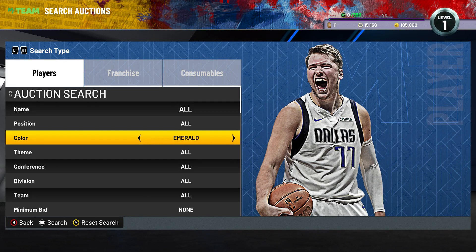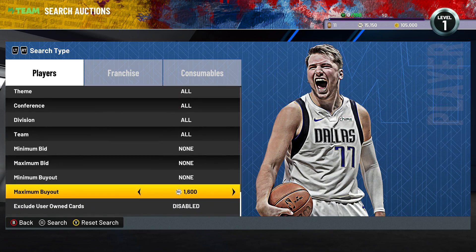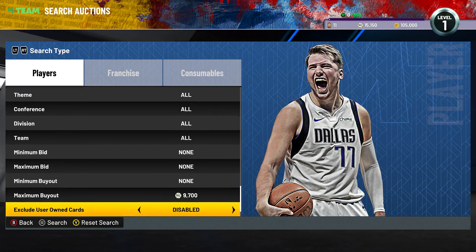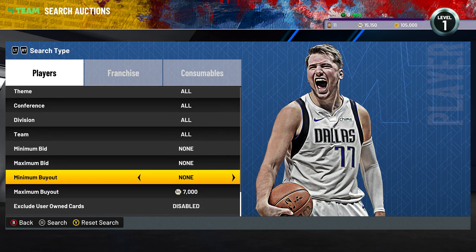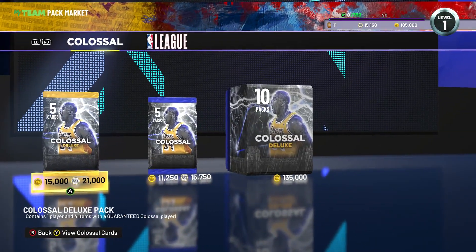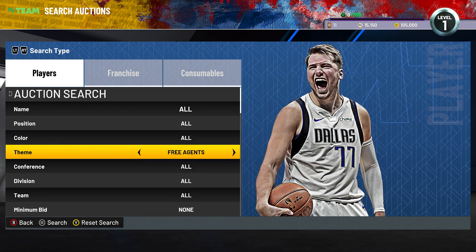The next one I'm going to recommend is the Amethyst 7k filter. The cheapest one to my knowledge is 9k MT at the moment — he's been sitting there for a minute, so that's why I'm saying 7k. Sitting on here you can see all the Amethysts, and you can also see those Colossal cards. Those Colossal cards are definitely going to have good value.